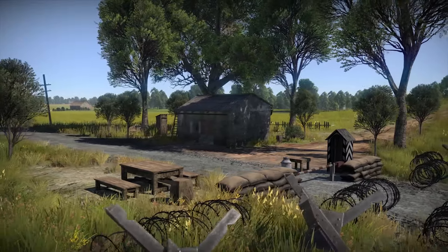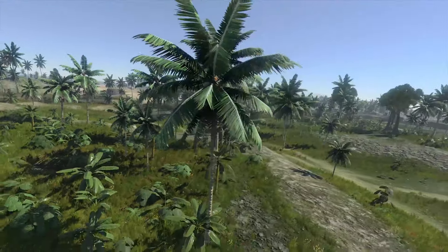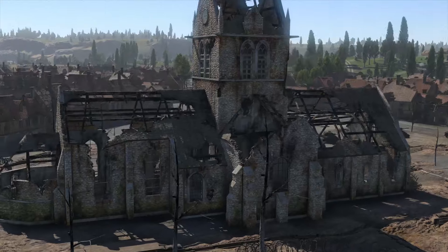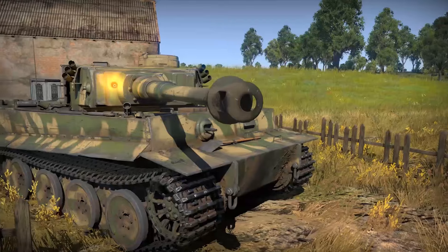War Thunder is moving up to the latest version of its game engine, Dagor 4.0, which brings new graphical capabilities and technologies to the game. This includes physics-based rendering, realistic water visualization and large building destruction physics.